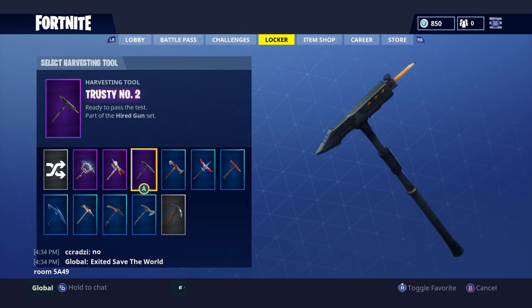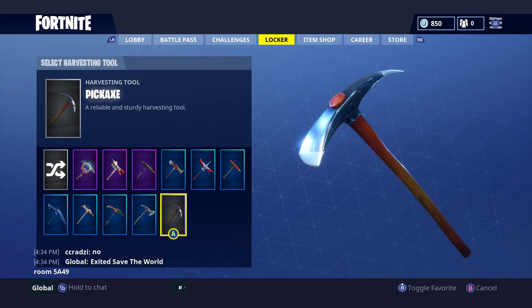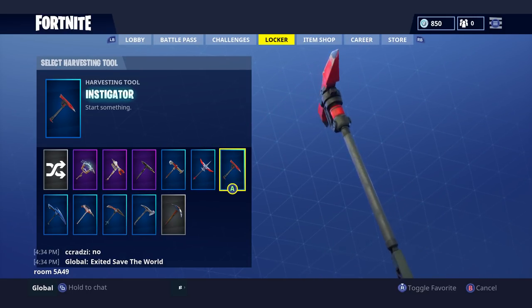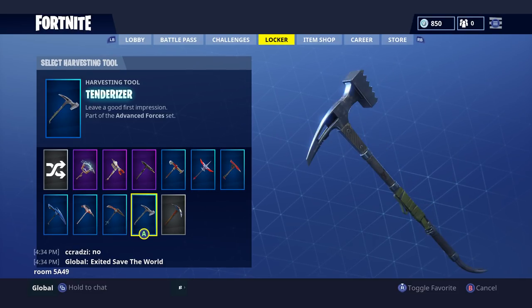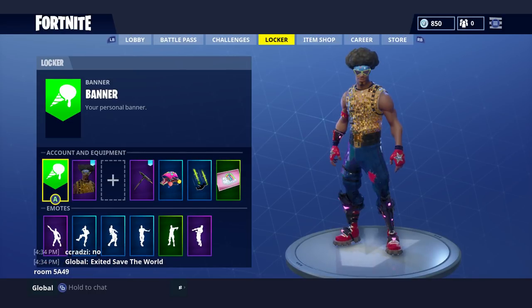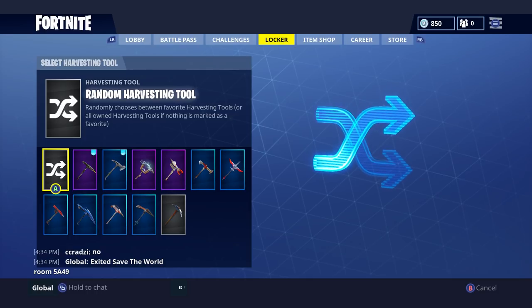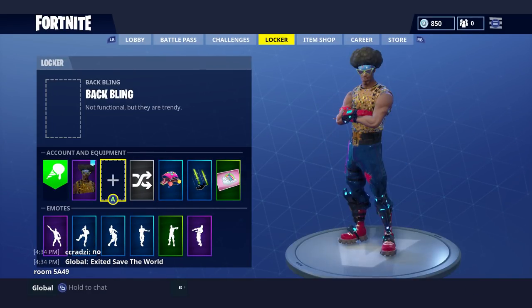When it comes to pickaxes, the best ones to use are the smallest ones. Tenderizer and Trusty No. 2 are my favourites because they're just the smallest two you can use. The standard one is quite small too. I really like these because the head is really small and the grip is really small as well. These two are the best to use in my opinion. Currently I'm using one but I switch between them - I've got them on rotation by favouriting them.